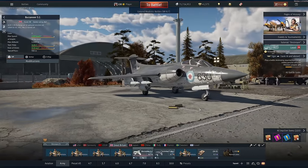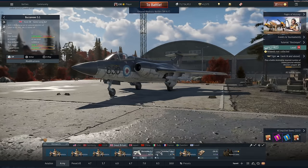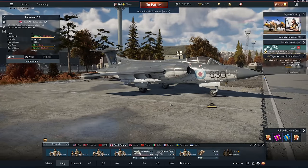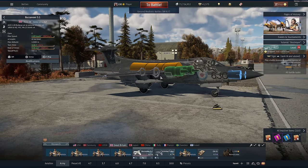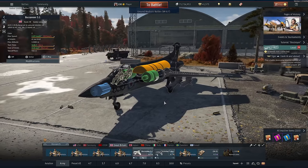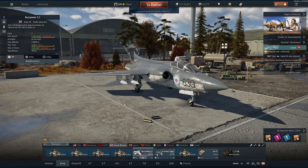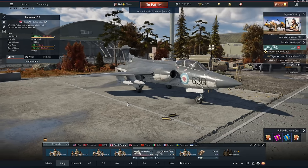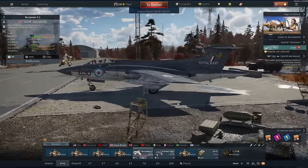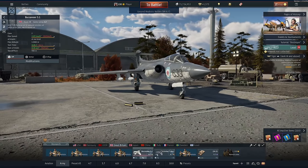The first one we're going to cover is an event vehicle that's still for sale on the marketplace right now. This is the Buccaneer S1. I know it doesn't look like it because of its awkward proportions, but this thing has four Bullpups and four bombs in this internal bomb bay door underneath. It's a fantastic CAS loadout for ground RB. The keen-eyed among you will notice this thing has absolutely no guns whatsoever, but that's not really a problem because it's very fast. You can basically just straight up avoid other CAS planes. At 8.7, the A-10 and the SU-25 have been moved up into a BR bracket where you won't face them anymore.